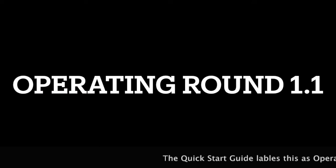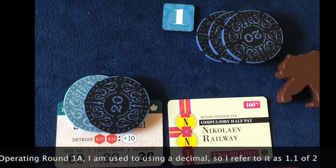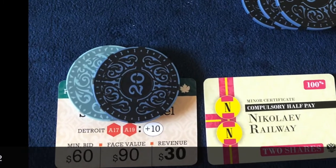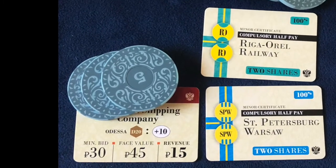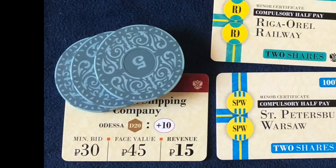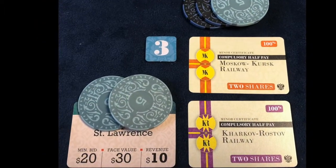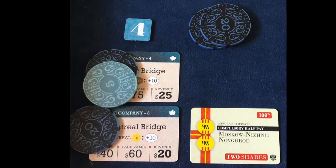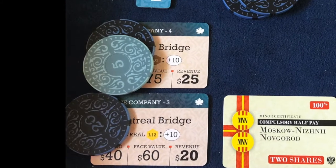Operating Round 1.1 of 2. Pay the privates: Private companies — Player 1 receives $30 for P5, Player 2 receives $15 for P2, Player 3 receives $10 for P1, and Player 4 receives $45 for P3 and P4.